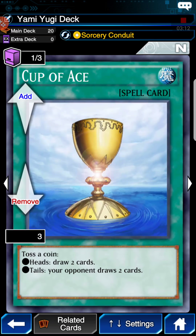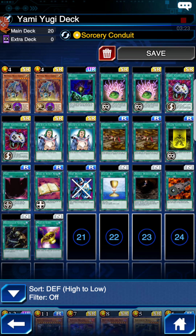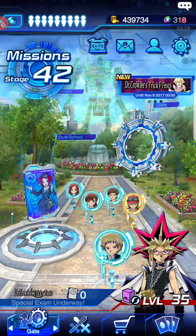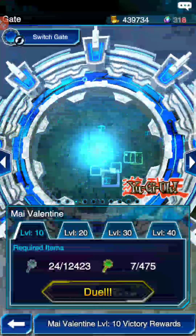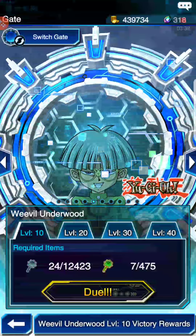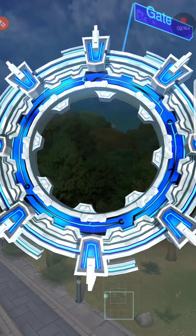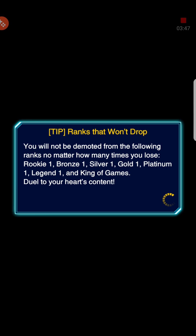I run a Cup of Ace just in case, on the off chance that I draw two cards. You need to be careful running this card if you use this deck for Taya, because Taya almost decks herself out a majority of the time. So if you use Cup of Ace, that's just going to add to it and it's going to be a headache. If you're using this deck with Yami Yugi, you're not going to be able to farm Yami Yugi — so maybe try and get Draw Sense Low Level on one of your other characters. We're going to go into a farming duel with Rex Raptor and I'll show you exactly how this deck works.